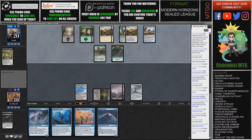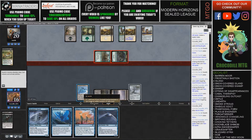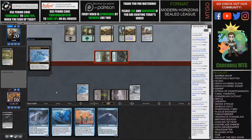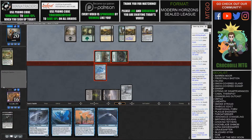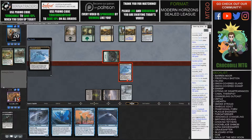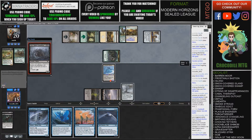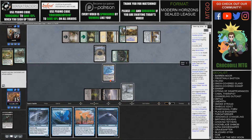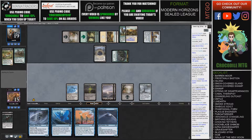Our opponent also has some mana sinks — they can activate Fountain and make a 3/3 Dinosaur. I'm going to activate Bastion, hopefully they don't have a removal spell. They have a 5/4 here. It's really unfortunate we're not drawing a blue source. I'd really like to have some of these online.